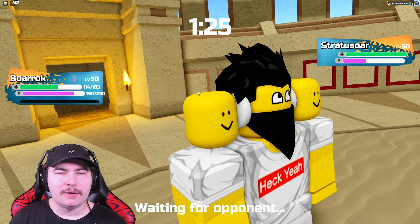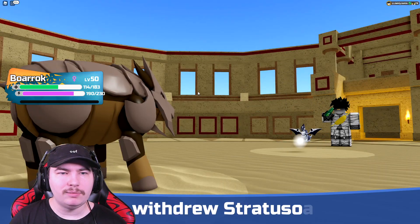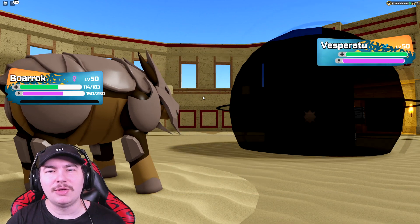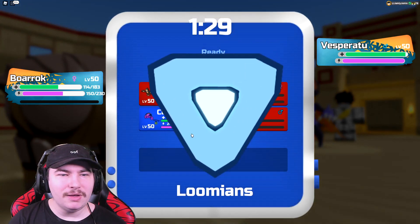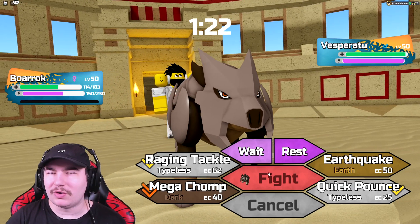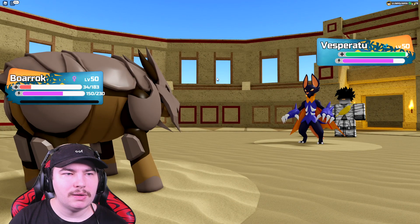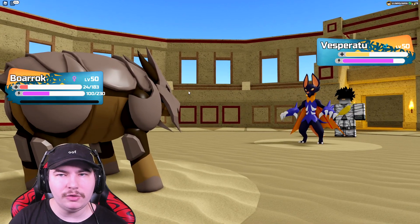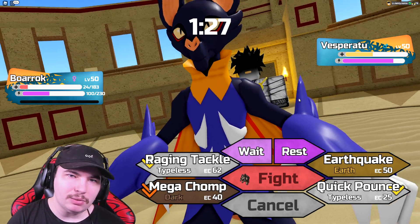We'll click Megachomp here. It's gonna suck for the Vesperatu if they have it, because I'm not going to get a speed boost before they come in. Vesperatu — my hands are kind of tied. Stratosaur just defeats my entire team, so maybe I should have gone for Eclipse's Secret Ability, or brought my Meditoad to take hits. Earthquake, Slapdown — actually it doesn't even KO me. This Earthquake's gonna hit really hard. It's not Dark Essence, that's why it didn't one-shot me.